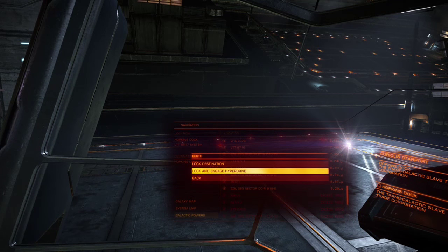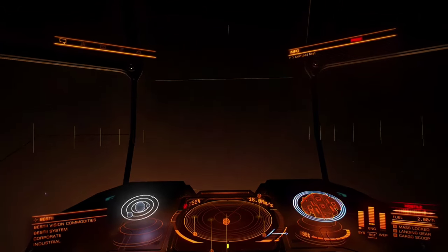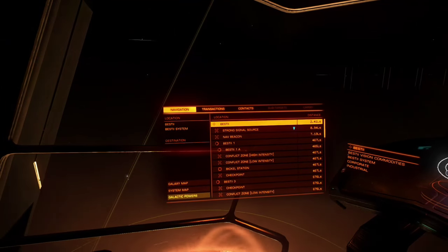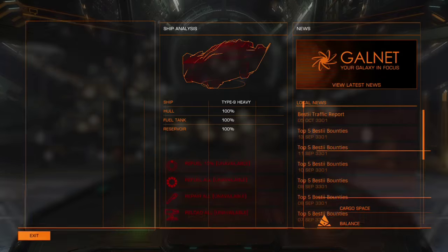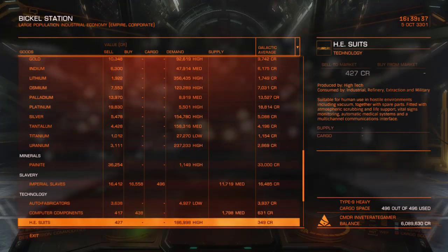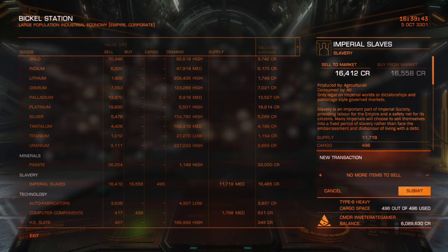When you're done reconciling your conscience with your new profession, open up your navigation map and select Bestie from the drop-down list, which will be right near the bottom. Lock the destination, launch your ship and head on over to Bestie. When you arrive, pull away from the sun, open up your navigation drop-down and select Bickle Station. When you arrive at Bickle Station, open up the commodities market and sell your slaves — we've made a nice profit of just under one and a half million for one journey.